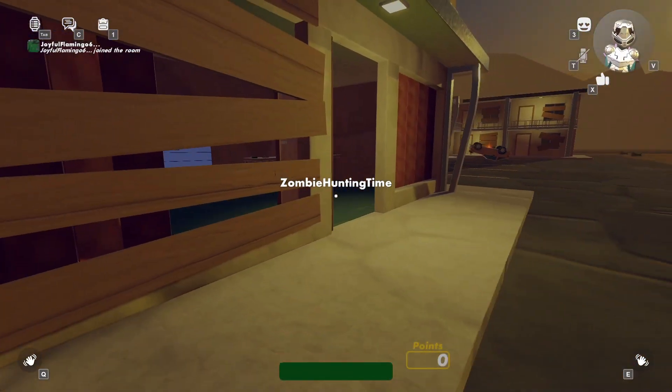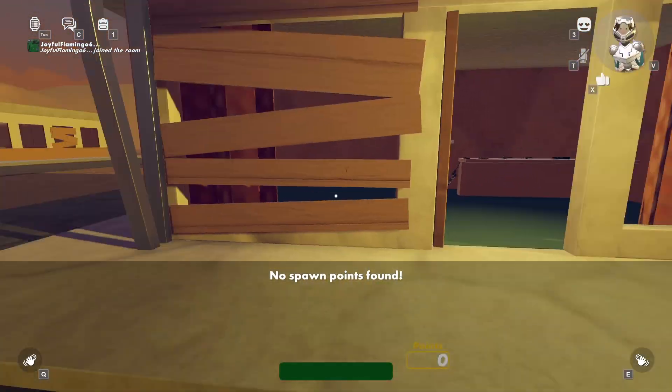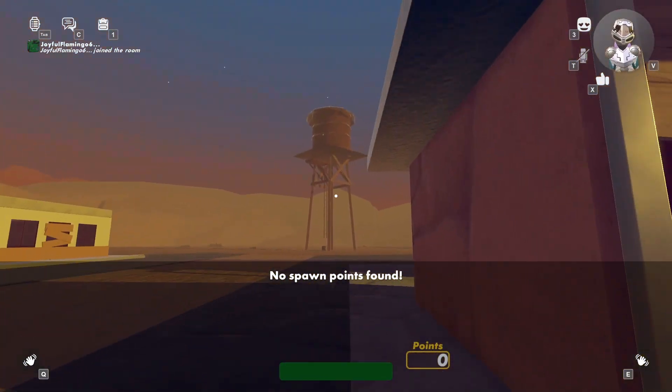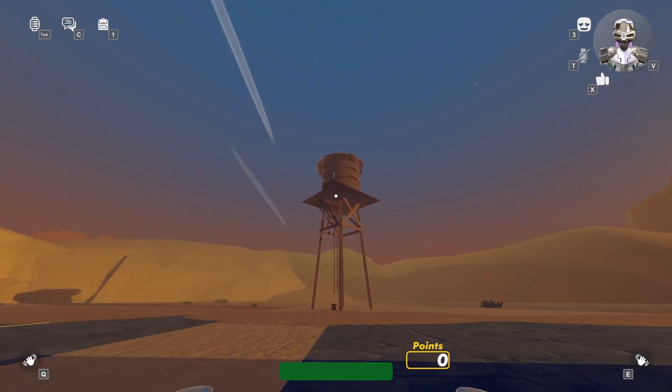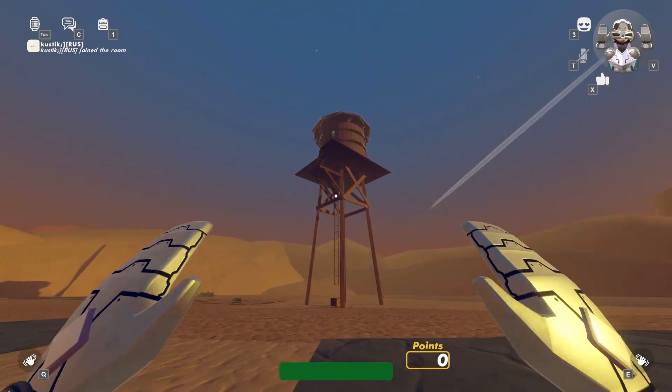Once the game starts you'll spawn right here. You'll want to go behind this building and look on top of the water tower. As you can see it's just standing there — you basically just want to climb up the water tower and collect the core.